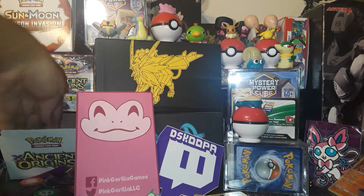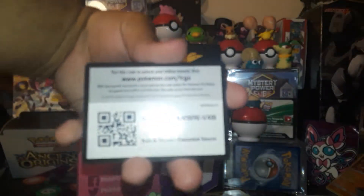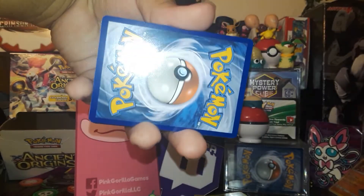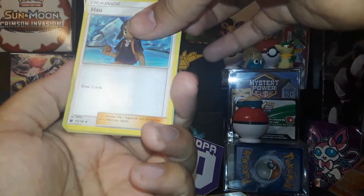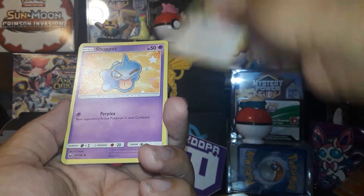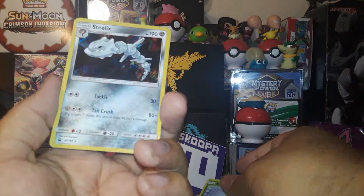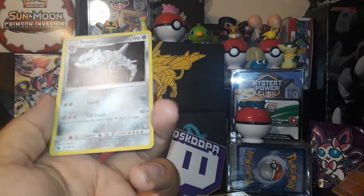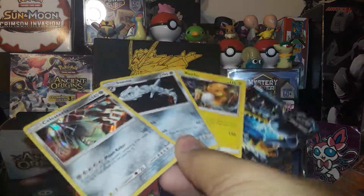One more pack — we're gonna open up one more pack. A Rayquaza, if you will. One, two, three to the front. We've got Scythe, Donphan, Whismur, Shuffet, Sneasel, Whismur, Mudkip, Reverse Surskit, and a Hollow Steelix with a fire energy. All in all, not a bad haul — not bad at all, I would say.